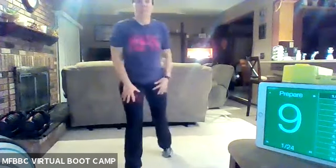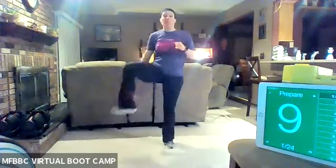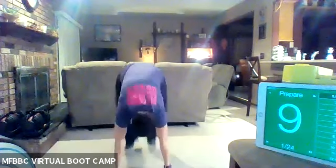Go ahead and give me some hip rotations next. Exercise number three, we're doing two skips forward with four butt kickers back. Then number four, we're going to do a burpee to a front kick. You're going to go down into that burpee, come up and give me two front kicks.